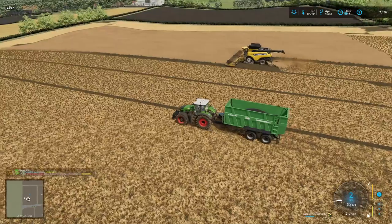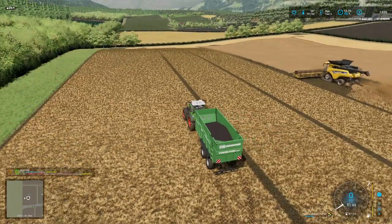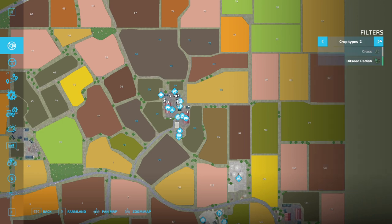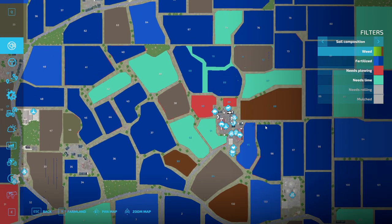This harvester goes pretty good — this shouldn't take much longer. Let's check our status. I don't remember if we're doing weeds in this series — I don't think we are. Fertilization — this needs lime, so we could get that done. These will need lime too, but they won't need plowing, so that's okay.